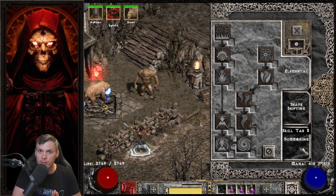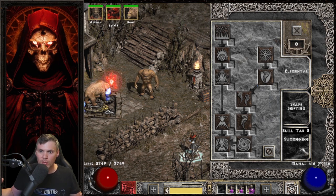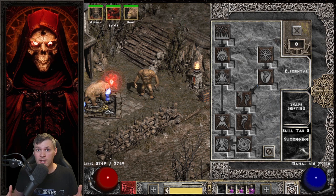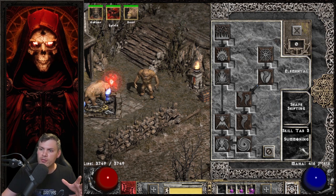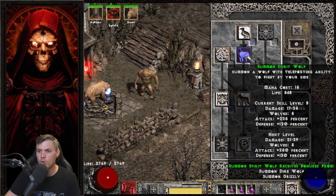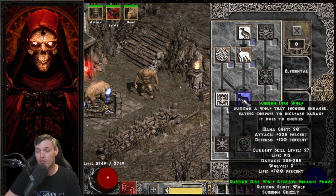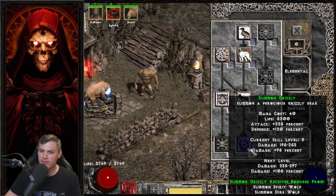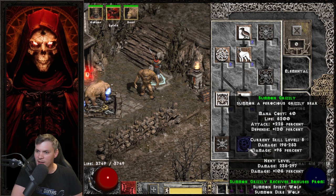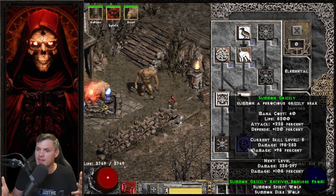For the skill tree, things get a little bit interesting because you have a lot of leftover points once you've maxed out Werebear, Lycanthropy, and Maul. You can put extra points into Shockwave or more points into summons. For Elemental, nothing invested. For Summoning, I have one point into Raven, one into Oak Sage, one into Summon Spirit Wolf. Then I completely maxed out Heart of the Wolverine, and I have one point into Summon Grizzly and completely maxed out Summon Dire Wolf. This might seem really weird, but Dire Wolf grants a life bonus to Summon Grizzly — so this Grizzly has 5,200 life before CTA buffs, and he almost never dies. It's just a way to get a little bit more extra tankiness out of one of the best single meat-shield summons in the game.